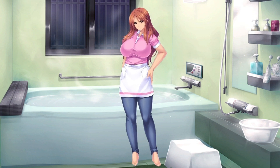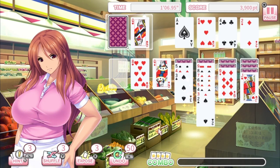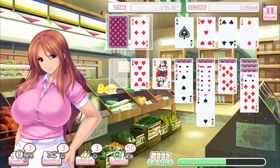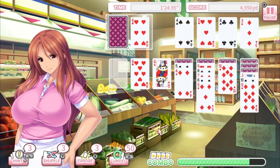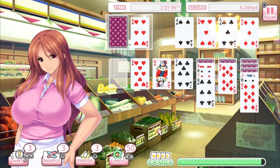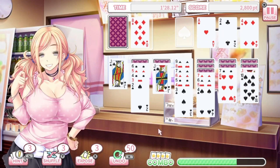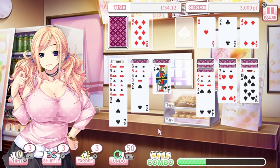Gameplay-wise it's not bad at all. There are a lot of accessibility options, hints and tips, and the game pushes you to play as fast as possible. There is a timer, but no time limit — you can finish whenever you want. The more moves you do, you build up a combo which gives you more points. You have a hint button, a shuffle button which reshuffles cards that aren't currently in play, an expose option, and undo. You never really need them that much.